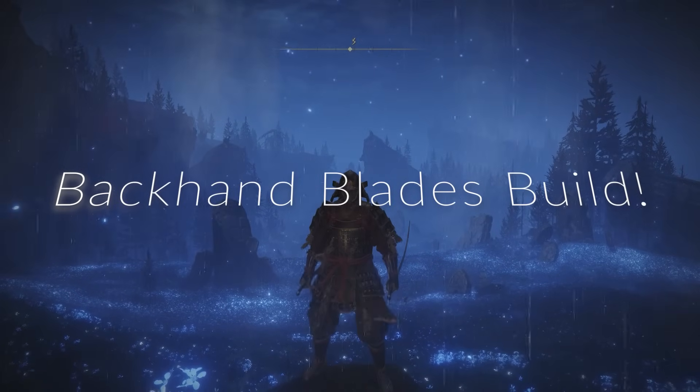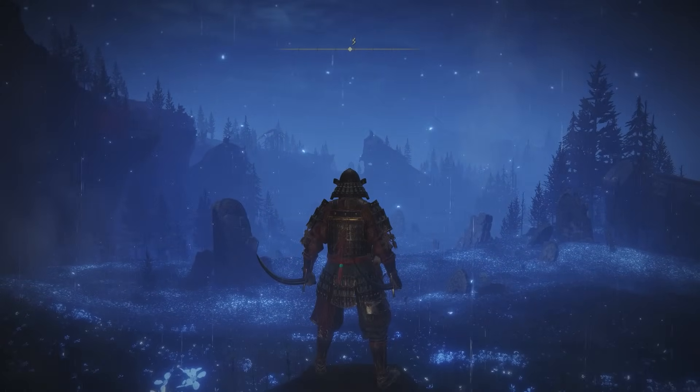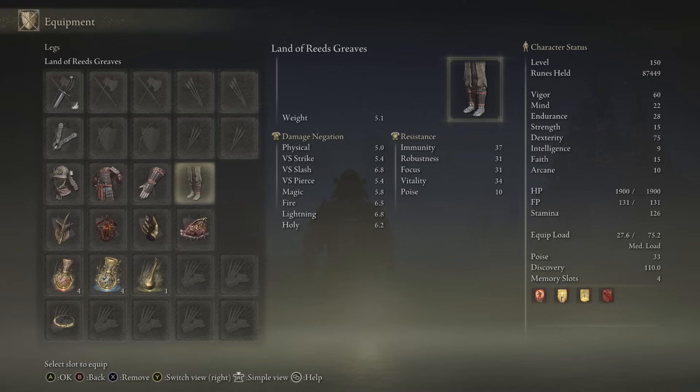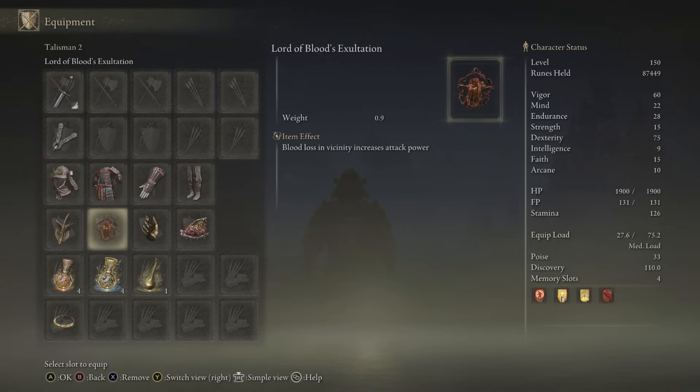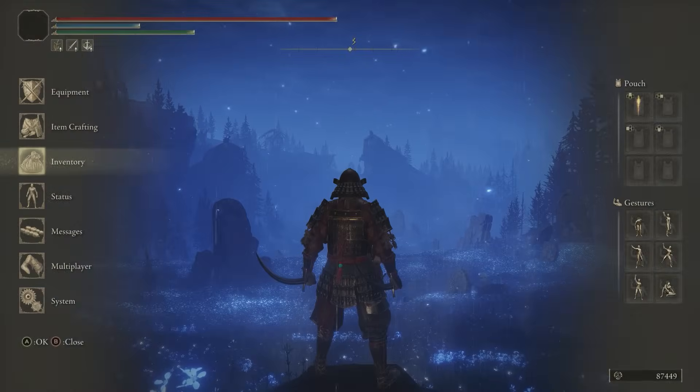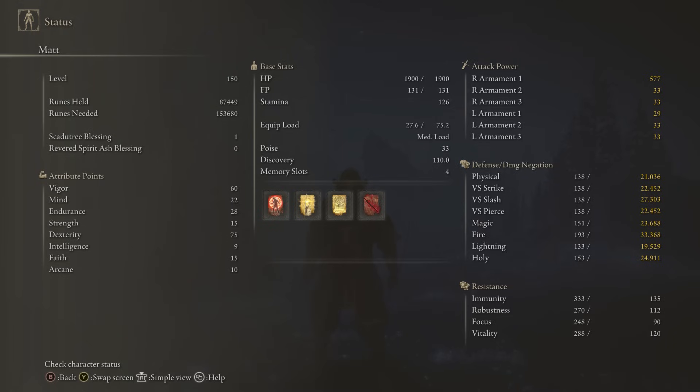Now we're going to go over the Backhand Blades build. We have the Backhand Blades in Keen Affinity with Blind Spot — awesome Ash of War. Any seal for buffs, Samurai set on. Same Talismans: Winged Sword Insignia, Lord of Blood's Exaltation, Millicent's Prosthesis, Shard of Alexander, Thorny Cracked Tear, and Faith-knot Crystal Tear. Stats are the same: 60 Vigor, 75 Dexterity, 28 Endurance, 22 Mind. I set this up so you can try all three with the same stats, which gives you a great chance to try out these weapons and find one you end up liking. We're using Flame Grant Me Strength, Golden Vow, Blessing's Boon, and Blood Flame Blade for bleed buildup.